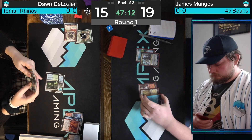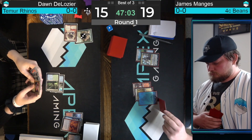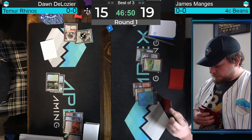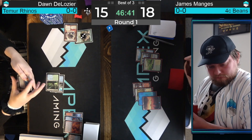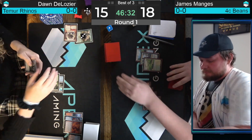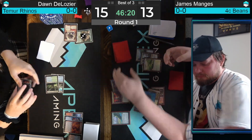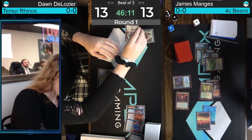No third land, but she does have that Force of Negation to protect herself from Up the Beanstalk. If she can pick up a third land in the next turn or two, she can maybe get some Rhinos down. Has a Violent Outburst in hand. Exiled a Flame of Anor to the Fury. So a third land, and the Rhino engine will be online. Force of Negation is going to counter the Up the Beanstalk — Dawn understands that once that's on the table, his deck goes into overdrive. But two creatures played for just four mana and got that Force of Negation too — value town for Mangus. That's a four-for-one.